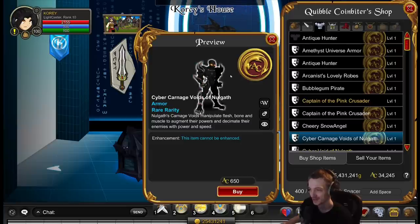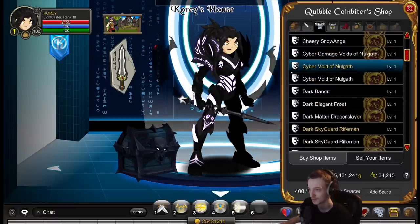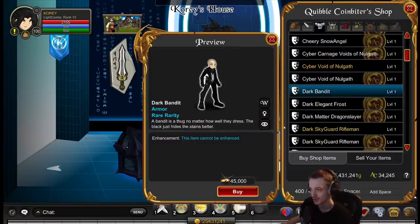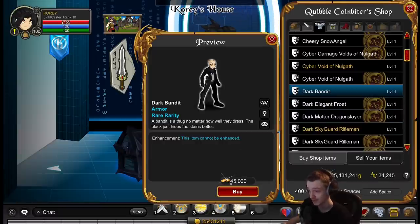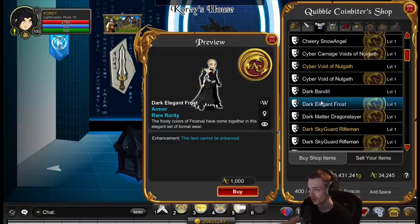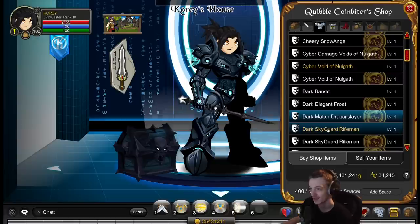Some stuff looks cursed on female characters but not bad on male characters - not bad for carnage there. This dark bandit is pretty slick. Even if you don't buy a 10k chest, you should buy this for 45k gold. That's a slick looking armor. Although I like cowboy stuff more than some people might. One of the only unique new sets is this one - at least I think this is new.